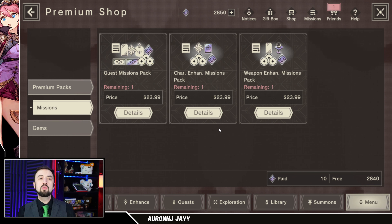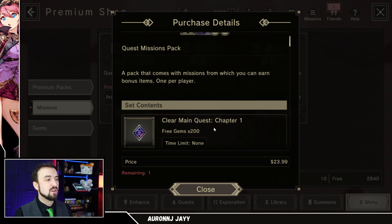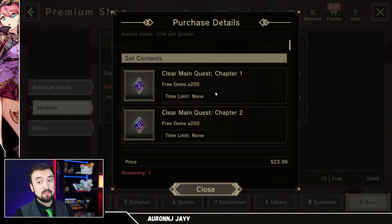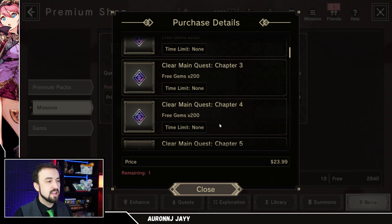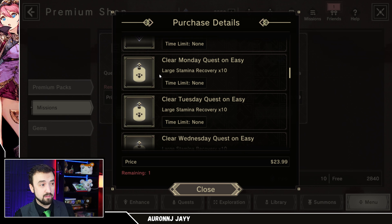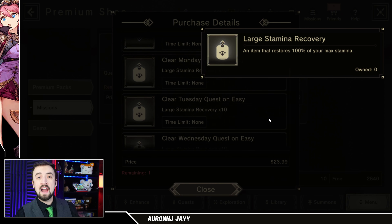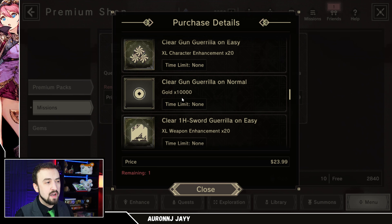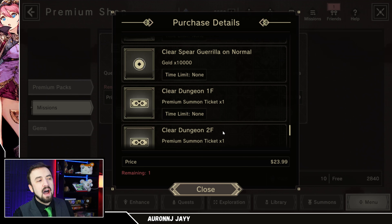In gacha games, they like to release packs that give you bonus rewards as you push through content, and sometimes they're pretty good rewards. This quest mission pack is $24. I would want to see about $3,000 in paid currency, but let me check what you're getting. You're getting free gems — you're paying money to get the free currency, which I already don't love. It's 1,800 free gems plus a bunch of large stamina recoveries, which restore 100% of your max stamina — the higher level your account, the more valuable these are. You also get some XL enhancements, 10,000 gold, more enhancements, and more gold.